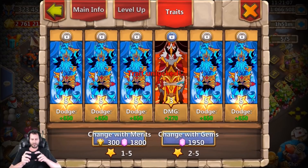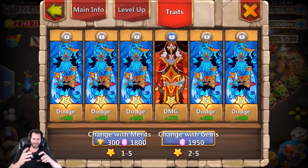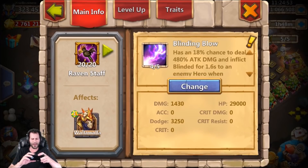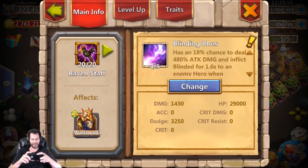As for traits, I got all dodge on him and a level three damage trait. Re-rolling that one time would cost 1950 gems, which seems like way too many. Damage isn't a bad thing, so I'll just keep the level three damage for now. It's a tough call — I don't want my Walla Walla actually tanking in battle, so do I really need dodge? The damage actually affects his overall heals plus his damage output. I just hate looking at that three-star damage — I want to change it to a five-star dodge, but I'll leave it for now.